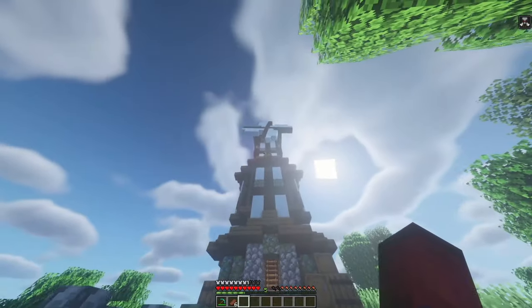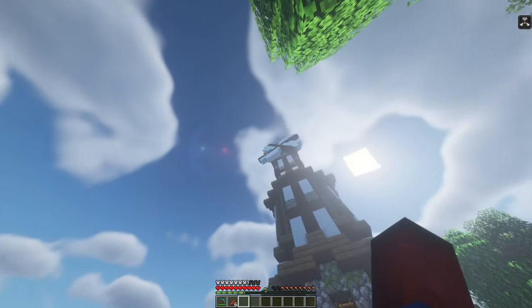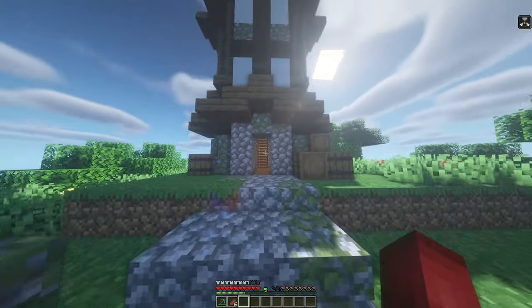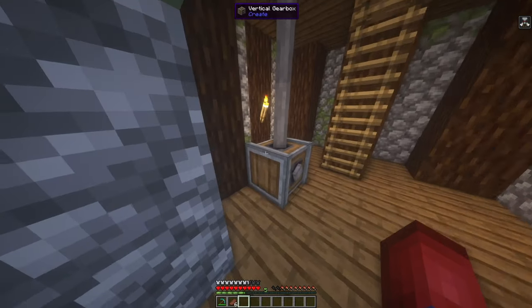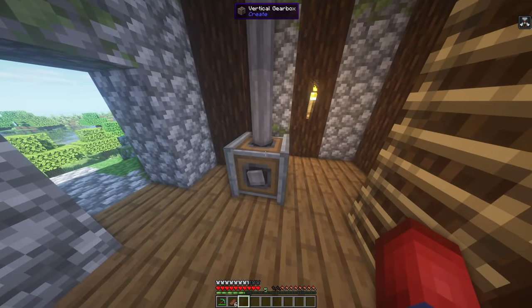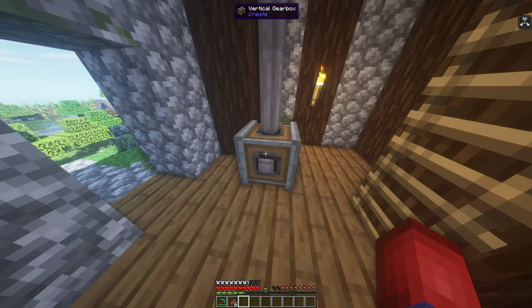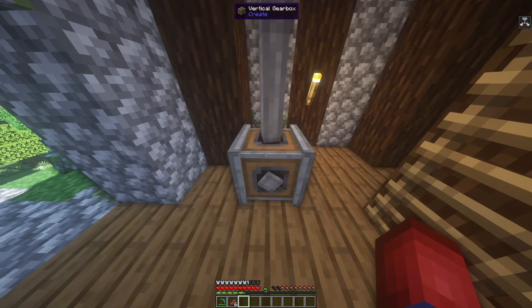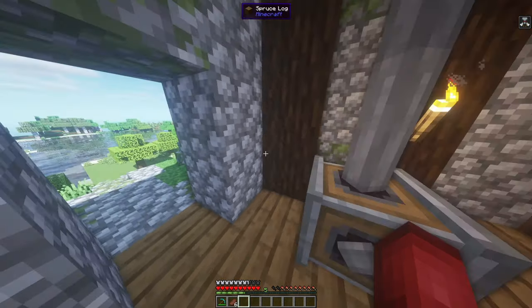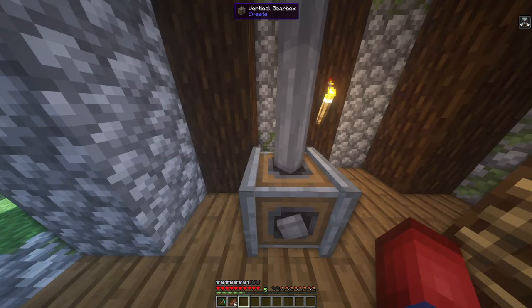We've gone outside and you can see that the windmill is actually spinning — looks pretty good, though it looks a little small for this tower. You can extend it on the sides and add more wool to create more power. You can see the gearbox is turning, so you can take this power and place it anywhere you'd like. I recommend doing the gear trick from episode 2 to speed the power up. Adding more wool combined with the gear trick and a speed controller could power a huge majority of your machines.